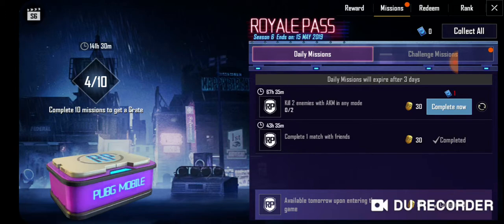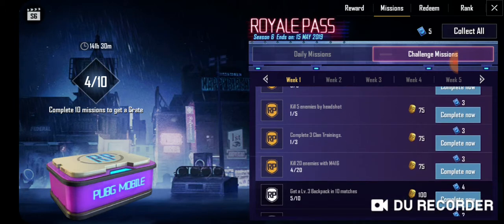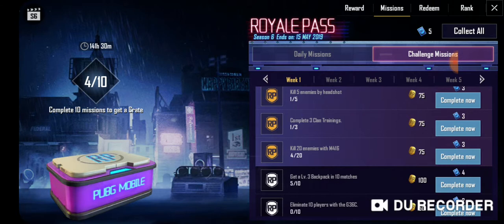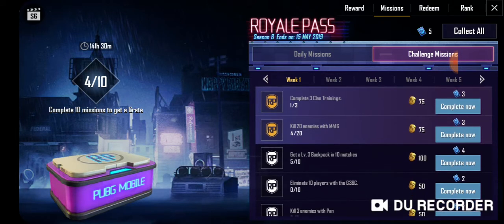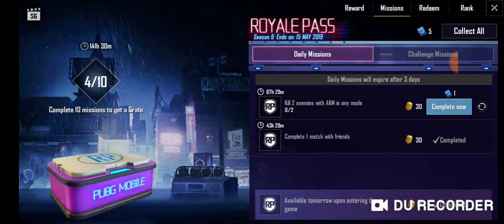The machine is slow for them. I know we can load — you don't do machines with them — over 58 drops. Okay, I am sure the missions include: kill enemies by headshot five out of five, complete three clan training, kill 20 enemies with SMG or one six gun. Get level three backpack in ten matches, then five just gonna go — like they were nine in car.